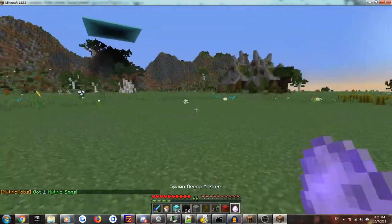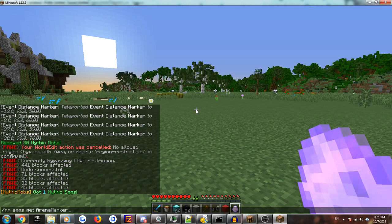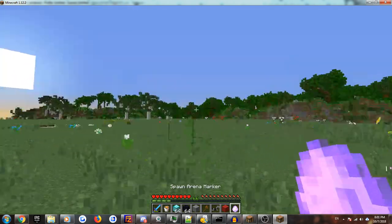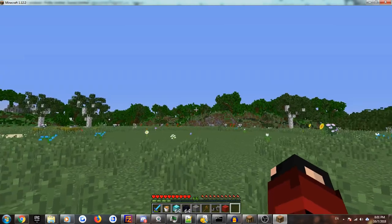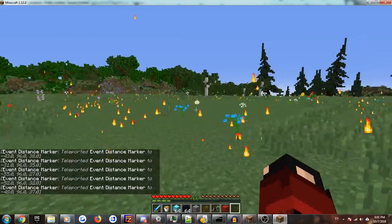What it is, is basically mob arena, but portable. You just type in the command mmeggsgetarenamarker to get the arena spawn egg. You just throw it out, stand back a little bit, and you'll see a ring of fire particles that come down.